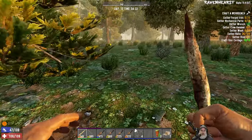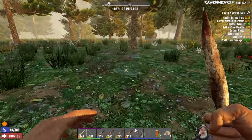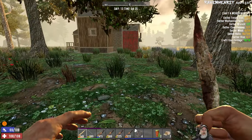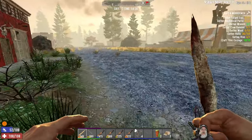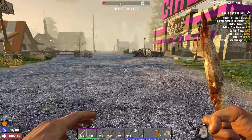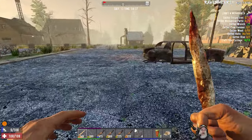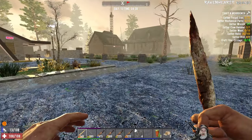We can't advance the quest until we actually make a workbench, even though we have access to one now. That was the house with the bunker underneath where we found it. Let's just go back to the workbench really quick — I want to see what recipes are currently available to us. It's nice that it's just right across the way from our house here.